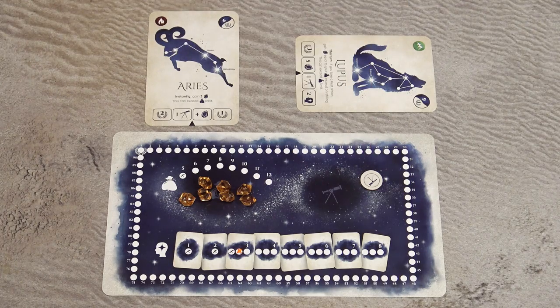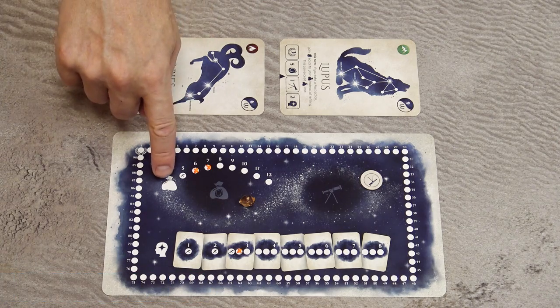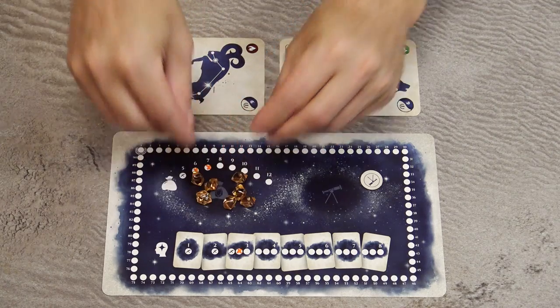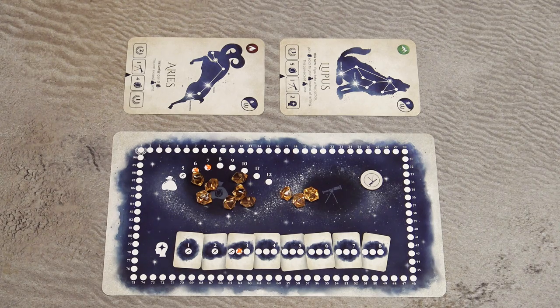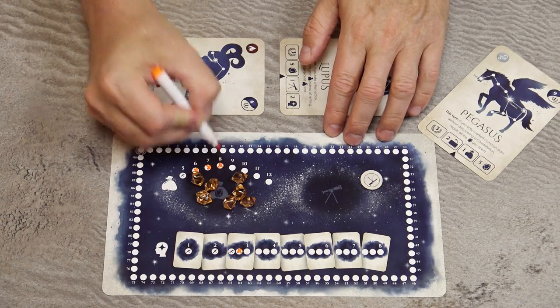You may take any number of additional observe actions as long as you spend a Telescope token for each, but you are not forced to. Instead of observing, you can take the rest action. With rest, you first refill your pouch with Stardust tokens up to the highest marked number in that area — in our example, seven tokens. If you already have more, you simply don't receive additional ones. You may increase your pouch size through special abilities or constellation card bonuses; when you do, mark the next highest number on your player board.